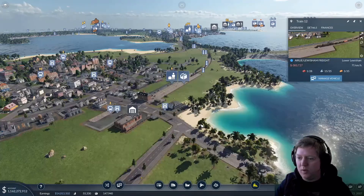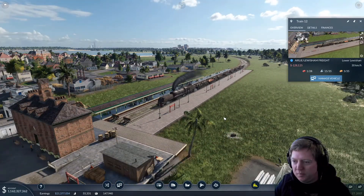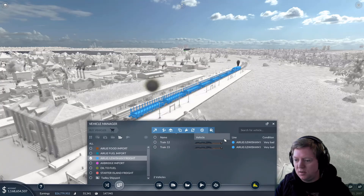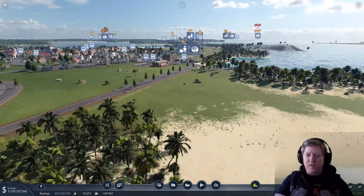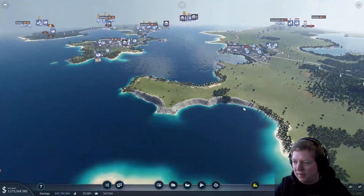Here comes a Garret, speaking of which — look at this, he's bringing in some kit for the township. Not a hell of a lot, but enough to get them by. I'm pretty sure this line has actually got two locos — yes it does. That particular one is train number 12, so I'm going to get rid of him because I don't think he's doing enough for me at the moment. Now I've only got one, which is fine — it just brings a lot more at a time. If it picks up again, I'll sort that out later on.